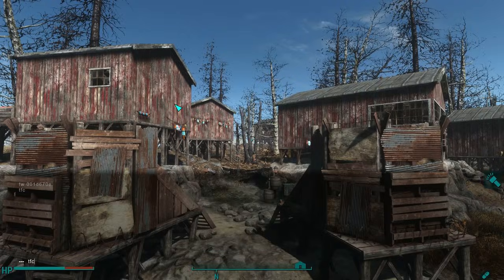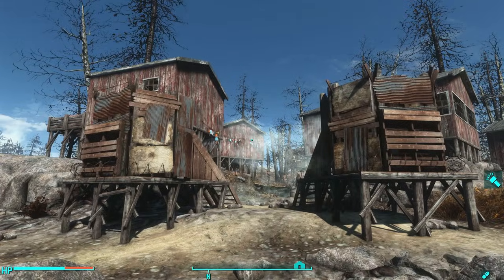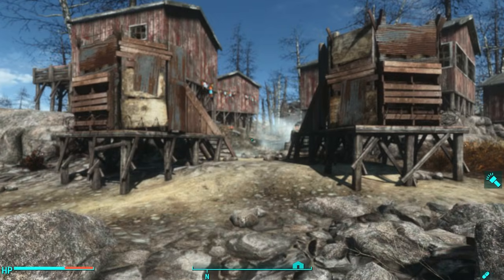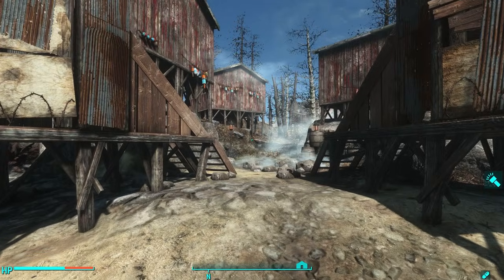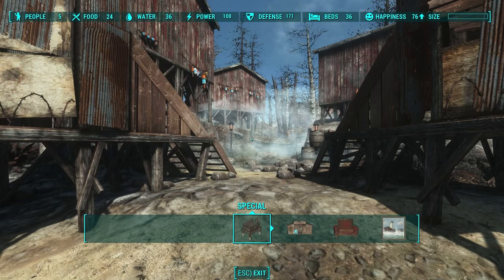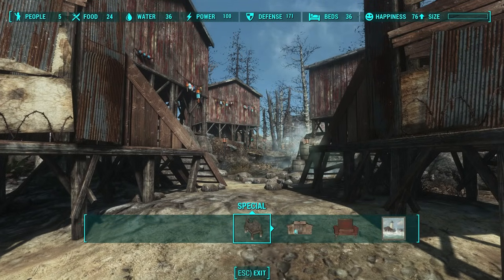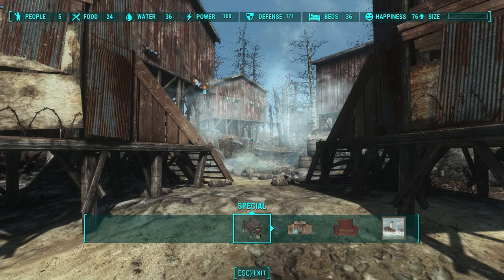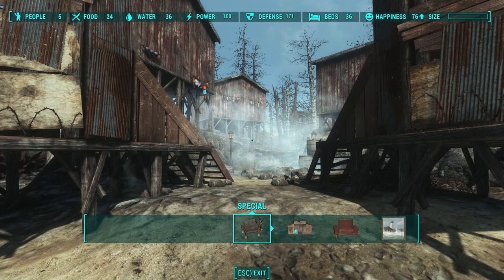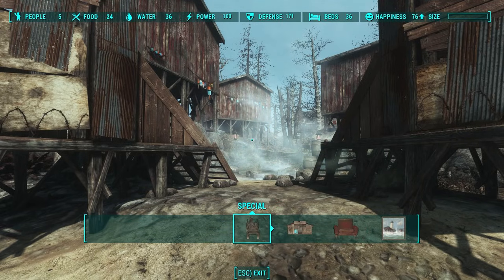Let's start from the beginning. Right as you enter the island, I've got these two guard towers set up. They're not manned yet because this is a new settlement and I haven't had a chance to accrue very many settlers. Let me show you my vital stats: I only have five settlers, only four of them are working and they're working on food — I don't want Old Longfellow to have to work. That's why I don't have 36 food yet. When I get two more settlers, they will auto-assign to food. I have 36 water, plenty of power with a fusion generator, 171 defense, 36 beds, and my happiness is going up.